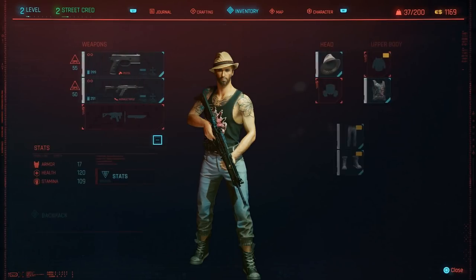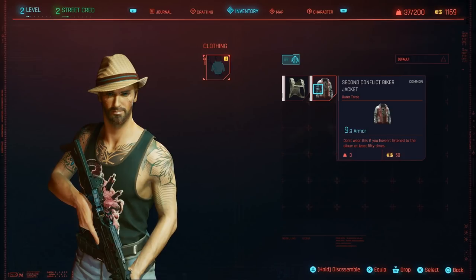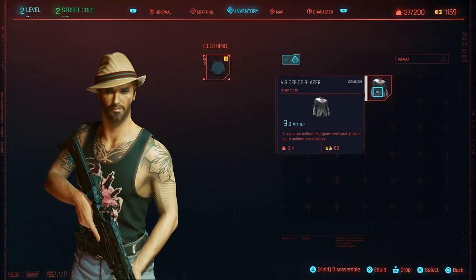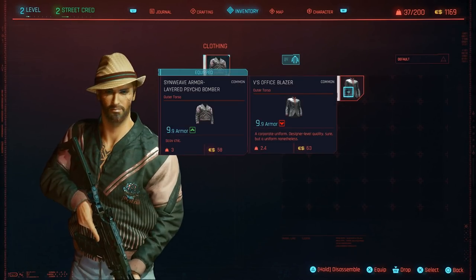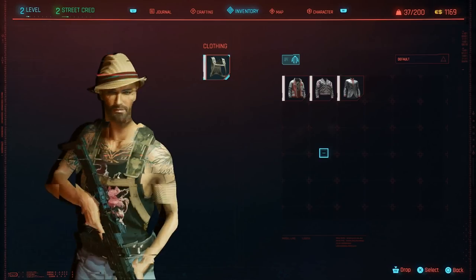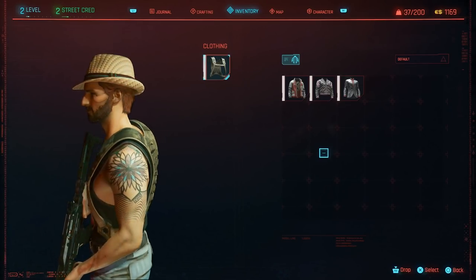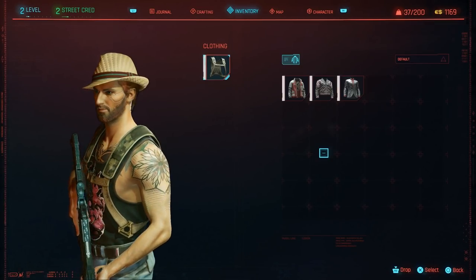Alright, let me equip some stuff here before we go on. What's the best armor I can get? Everything's like 9.9. What looks the best? That's my corporate stuff. We have kind of a puffy-looking jacket. Another kind of puffy-looking jacket. And whatever the hell this is — just a random vest. Bulletproof vest, but only works on the back.